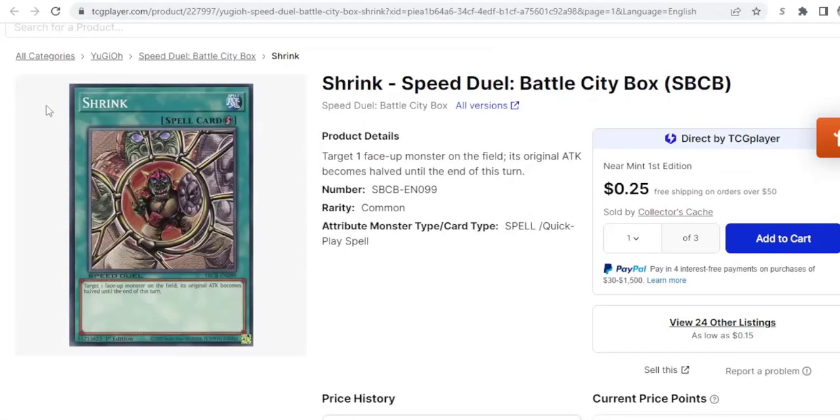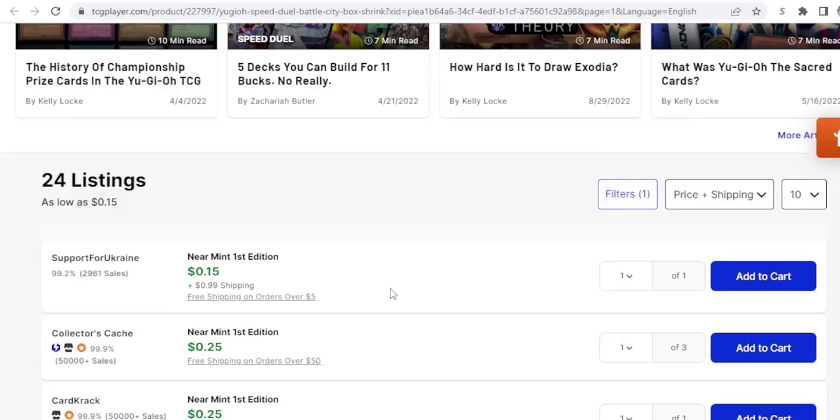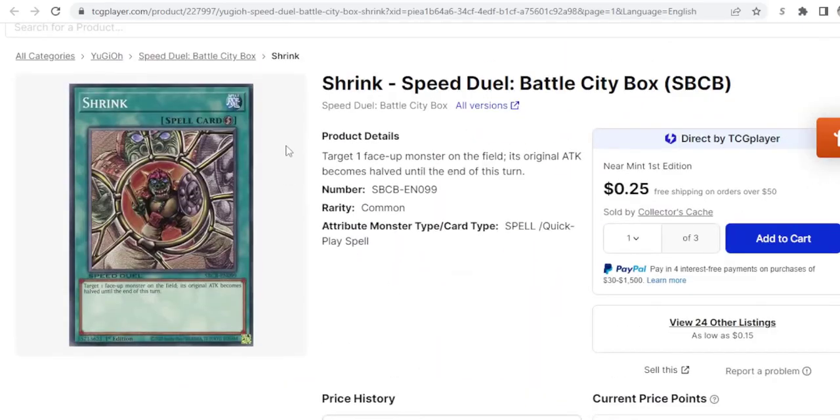Next we have Shrink. This one's super affordable — I think they're around a quarter. You can get a playset for under a dollar right now. I just think this card's going to be good for quite a while. Even if it's only good for the next couple sets, that's a year. Spend 75 cents and then you have a good card for a year or so — not bad.